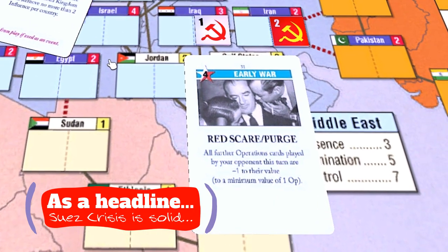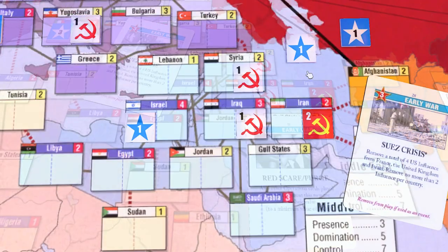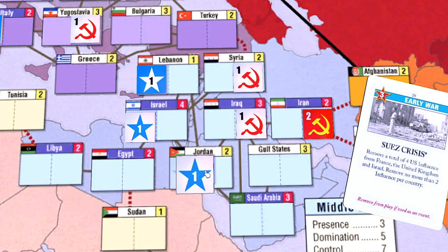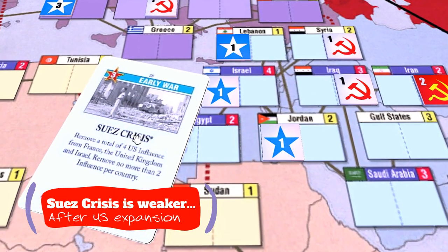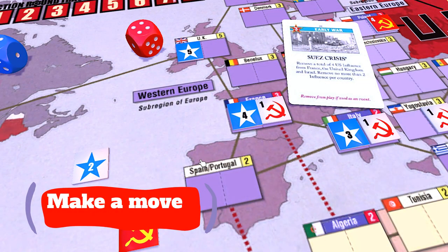Especially once the DEFCON reaches its usual level of two, arguably this is a better headline than even Red Scare/Purge in turn one because of that fact. After a successful coup in Iran, if the U.S. player doesn't make an immediate move to expand to Lebanon, Jordan, or even Egypt, you can play this card for the event and achieve essentially the same effect in a later action round.